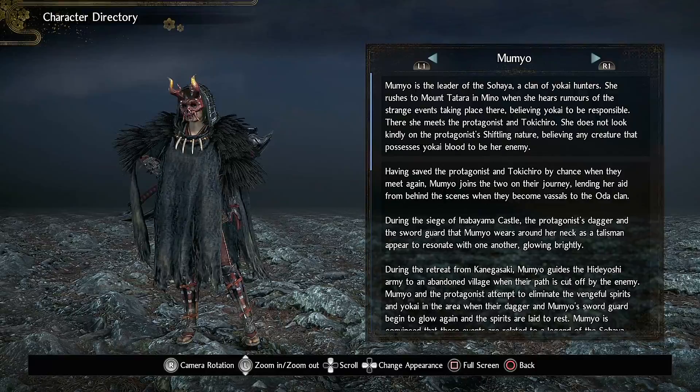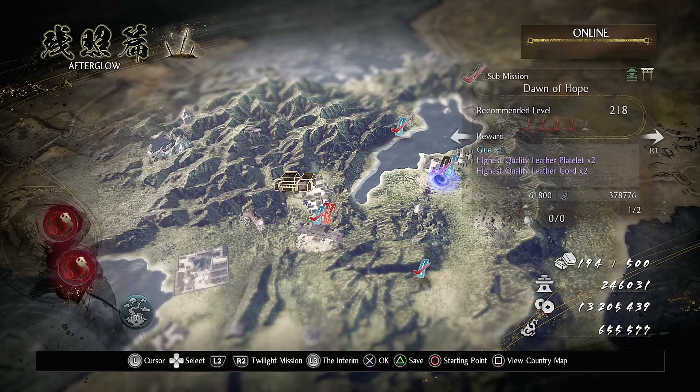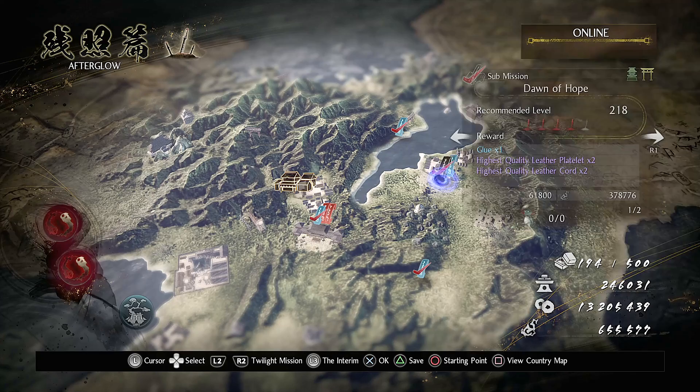A Fleeting Edge skill is dropped by Manya. She can be found in the online mission, Winds of Ruin, in the 7th region. This is also a great mission to farm for smithing texts.